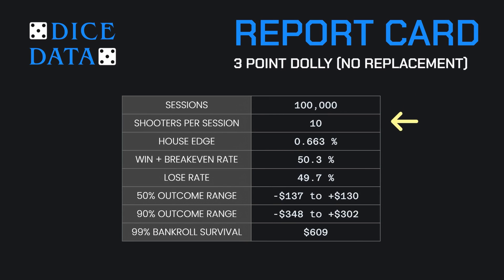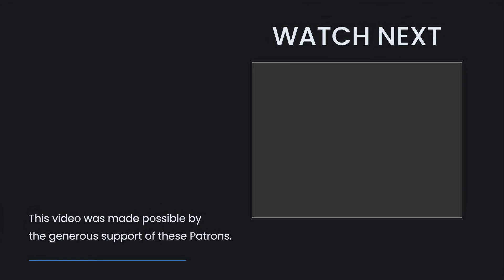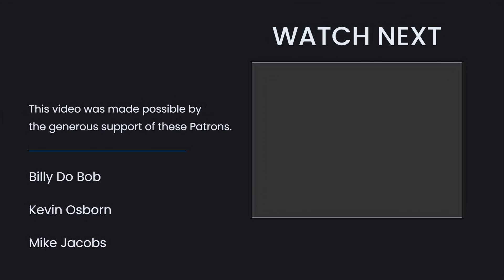Let's do a quick recap. We simulated 100,000 sessions of 10 shooters each, showing a very low house edge of 0.663%. Over 50% of sessions ended by breaking even or winning, while 49.7% lost. The middle 50% of outcomes ranged from a loss of $137 to a win of $130, and the middle 90% ranged from a loss of almost $350 to a win of just over $300. Players with a bankroll of $609 survived 10 shooters in 99% of sessions. Compare these results with the variation that replaces bets if knocked off, linked in my first video on the three-point dolly. Thanks for watching and good luck at the tables.